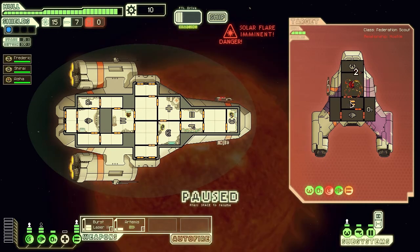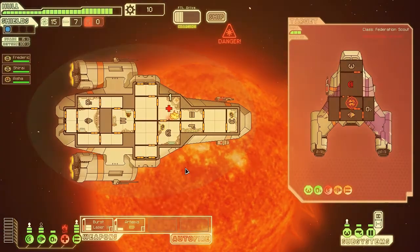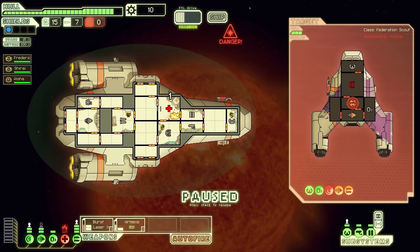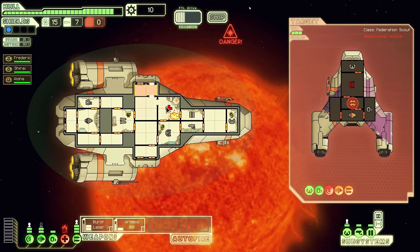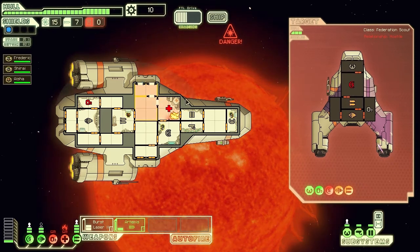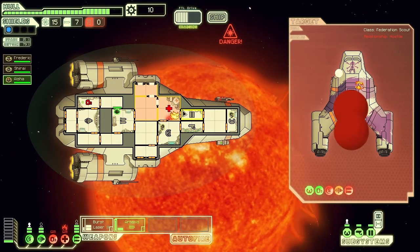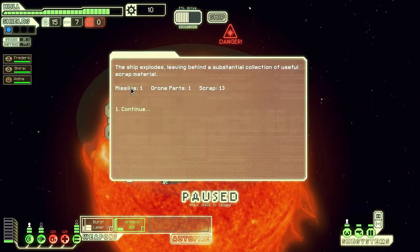Because their shields are now inoperable and their weapon system is damaged, I'm going to carry on just targeting their weapon system and not use the missile anymore. Now there's the solar flare just kicking off. Because I've got door control, I'm going to open up these doors and literally just depressurise my ship - going to have no air in there. We managed to destroy their ship with enough hull damage. We got missiles, drones, and a little bit more scrap.